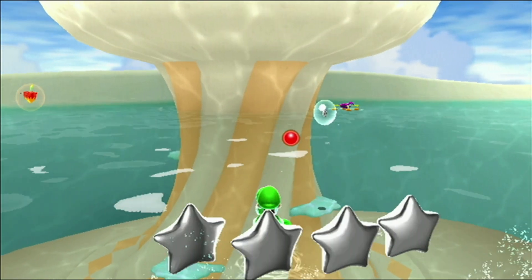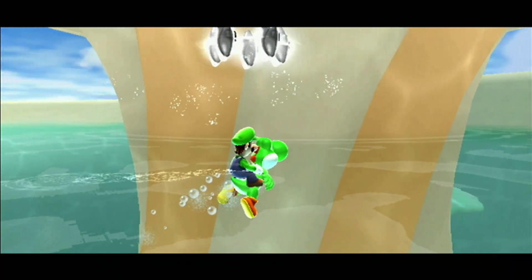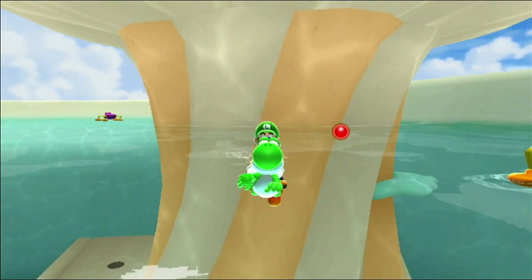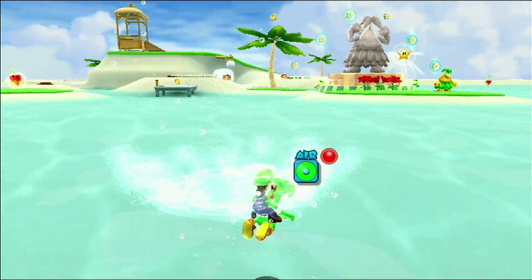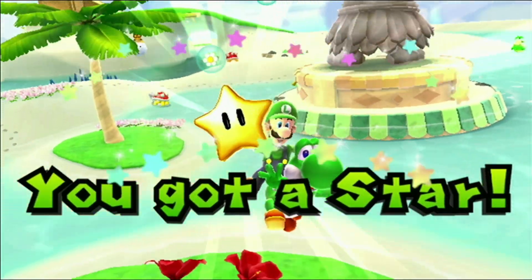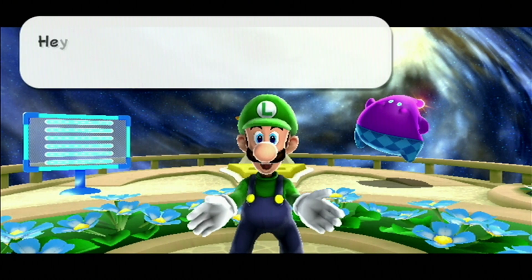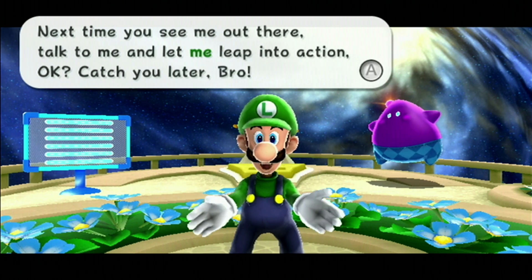Hey, we probably could have used the red hot chili pepper to get up here. Woohoo! All right, let's see where this star appears. Woohoo! It was gonna appear on top of this giant thing in front of us, which would have been tough. And we did it as Luigi! We can now advance.